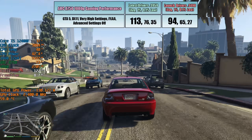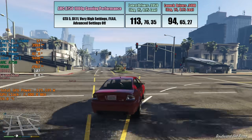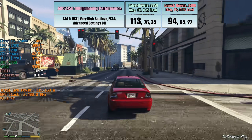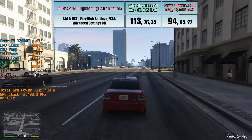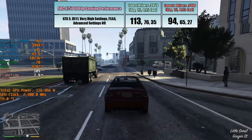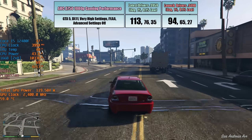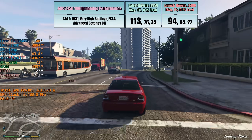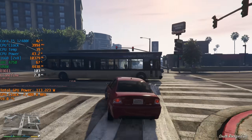Grand Theft Auto V actually performs better now as well. This is a DX10, 10.1, or 11 game depending on the API you choose from the settings menu, but I always choose DX11 where possible. This was a little bit problematic with launch drivers but seems to run a bit better now, with improved percentile lows as well. It's a very nice improvement of almost 20 fps on average, but the occasional dip and stutter is still present. The game doesn't drop as much or as often, but some issues do still remain, especially when racing through particularly densely populated areas of downtown Los Santos.